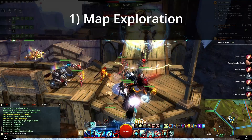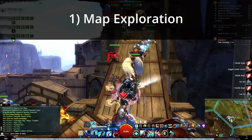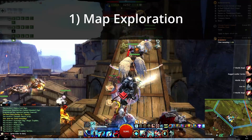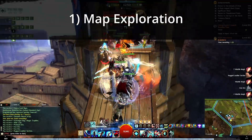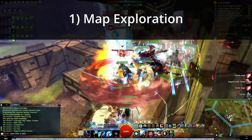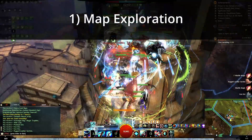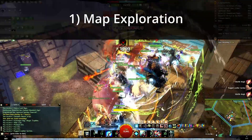Map completion is also a great way to get rewards — you can get Black Lion chest keys and a bunch of crafting materials. It allows you to have relatively fresh new content on every map you go to. Once you go from one region to the next, it's a new aesthetic. There are a lot of benefits to starting out with map completion.